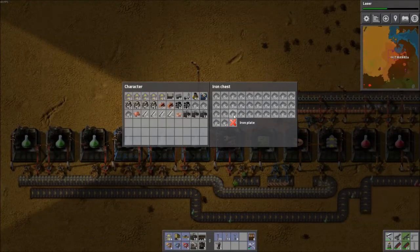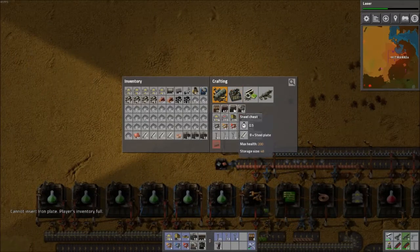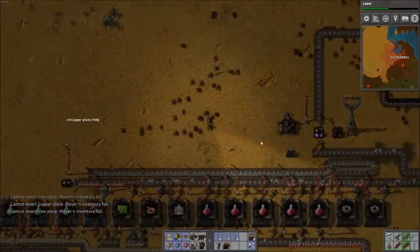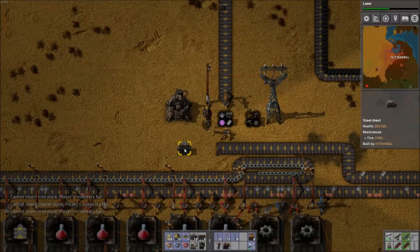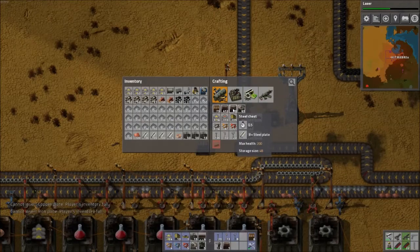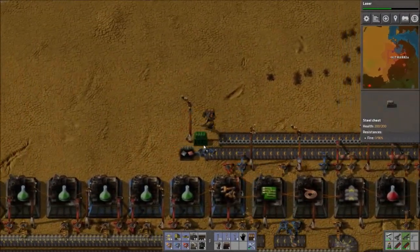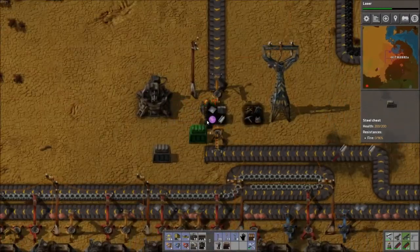Is the chest full? Oh, the chest is full. Let's make another steel chest to put that stuff in. Steel chest — we've got wooden chests here, so let's make another steel chest. This one's just gonna have plates in it. I'll stick it down where the other plates are. I should turn this right around and have it come back, but pretty soon we're gonna be expanding to the greens, so we'll hold off on that.